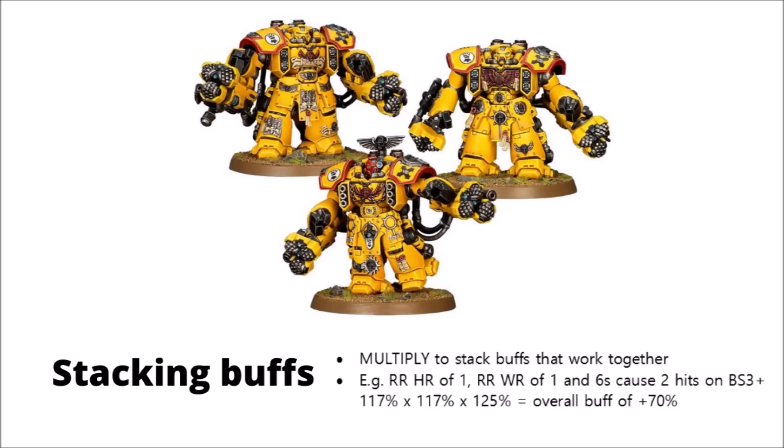The same for Salamanders-type re-rolls — if you're already getting re-roll ones to hit and wound, you'll be getting fewer rolls that you can use the Salamanders-type re-rolls on, so they'll be a bit weaker than otherwise. They're still very helpful, I have no doubt.